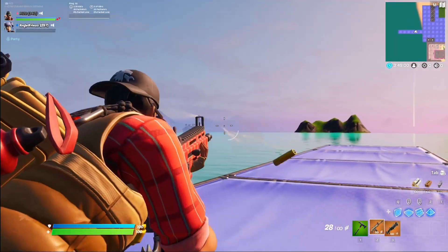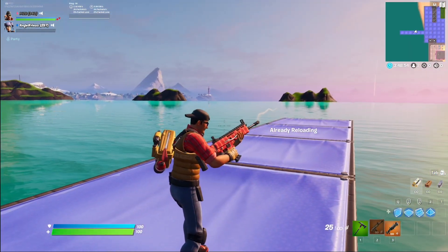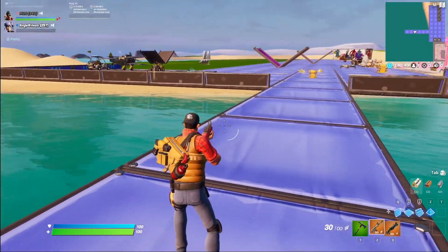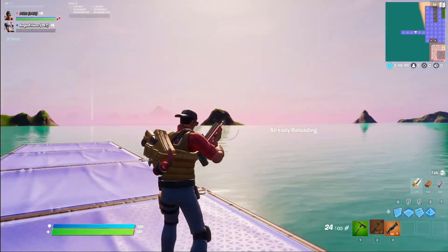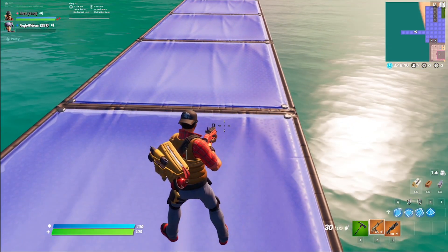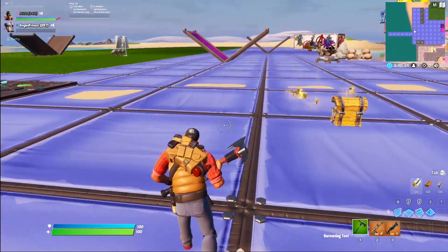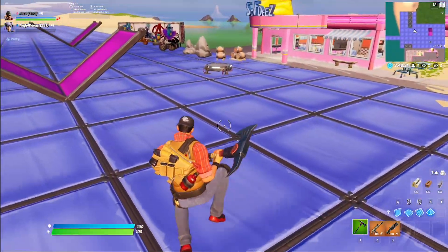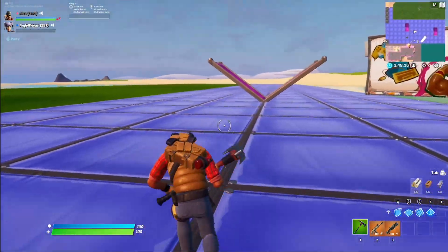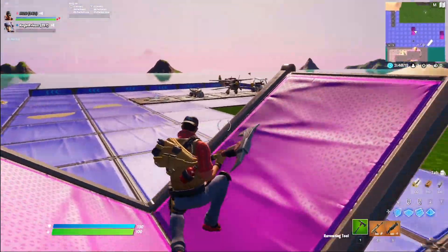Wrangler — his back bling is called the Saddlebag. I'm kind of digging the vest. I like the flannel shirt, sunglasses, hat backwards — the back bling is cool. It should look pretty good with some of the military-themed combos I like to wear. I'm a little confused by his shoes — I would think he'd be wearing cowboy boots. Regardless, his pickaxe looks really good — aggressive and simple. It's an uncommon. The little canister on his back bling moves around a bit too.